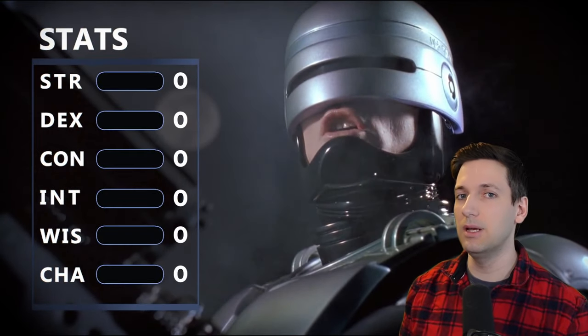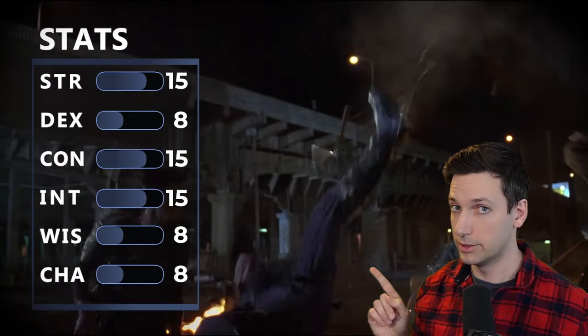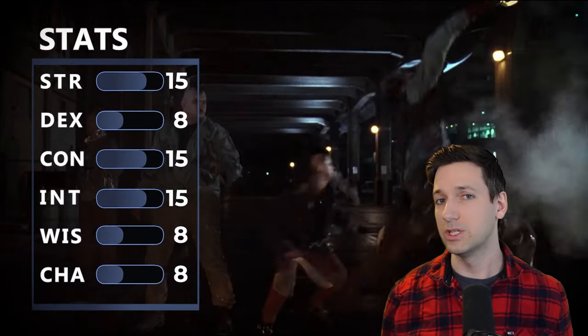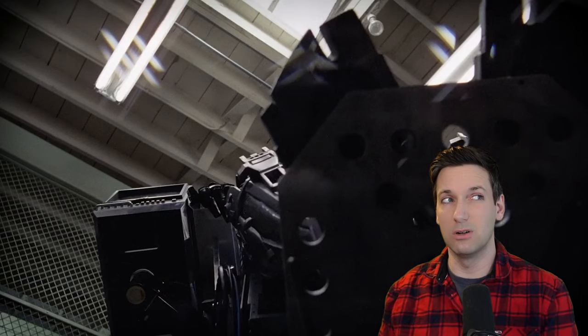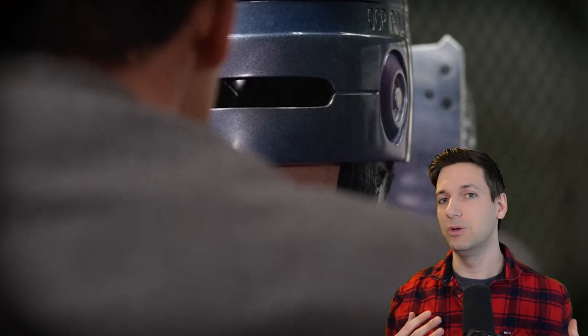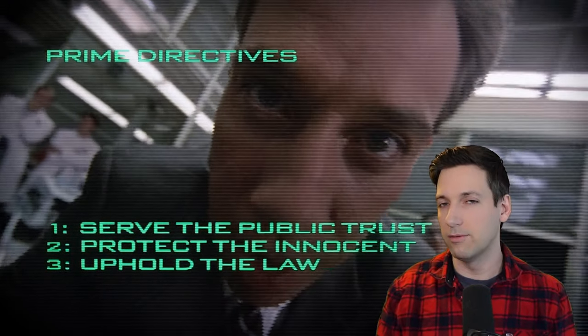When it comes to stats, we're going to min-max it a bit and put 15 points into Strength, Constitution, and Intelligence. You have a computer in your brain, which adds to your intelligence quite a bit. We get to boost Constitution by two points and Intelligence by one more point thanks to being Warforged. I really wanted to dump Dexterity here because you're definitely not nimble — you don't move around quickly, you're just kind of clunky. That might pose a problem because a lot of what you do uses firearms, which would rely on Dexterity, but I have a way around that.